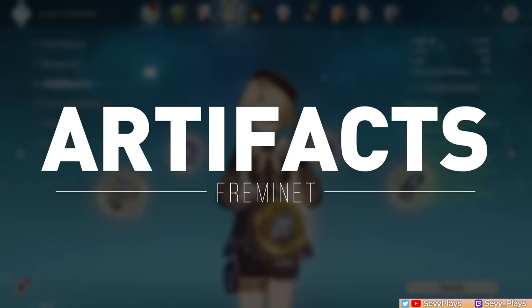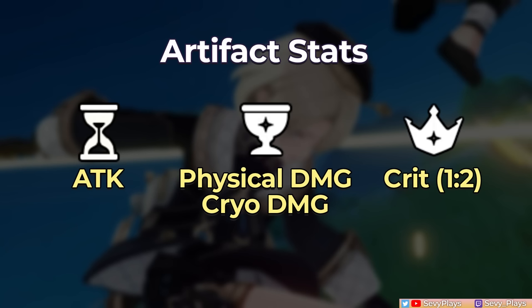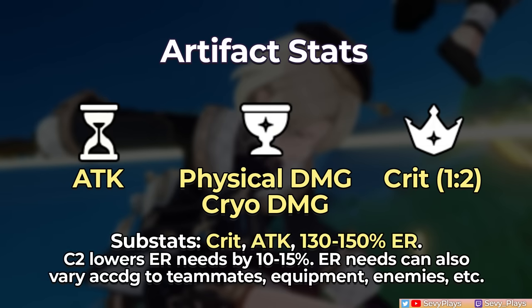For his artifact build, starting with preferred stats: you want attack for his sands, physical or cryo damage bonus for his goblet depending on how you'll use him, and crit rate or crit damage for his circlet depending on what will give a good crit ratio. For his substats, simply prioritize crit, attack, and ER. You can aim for 130 to 150% ER to generally get his burst back each rotation. This goes a bit lower with C2, and can still vary according to teammates, extra energy equipment, number of enemies, etc.